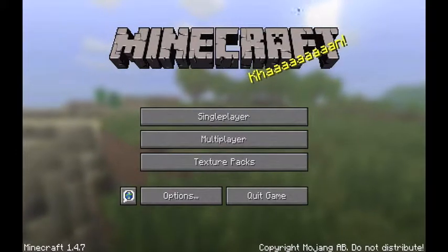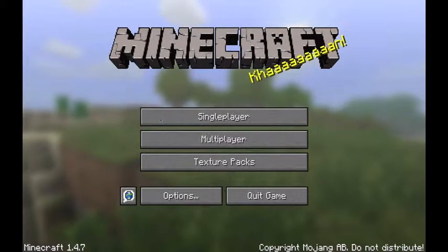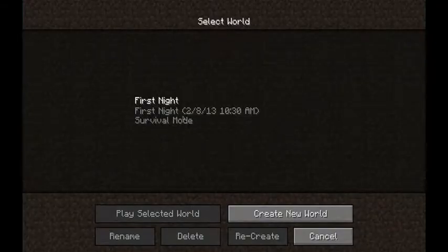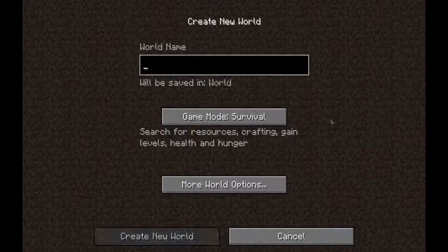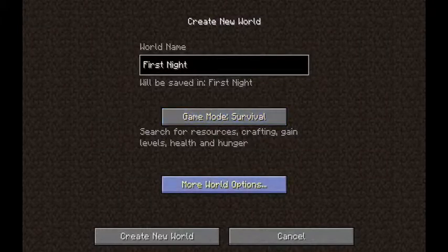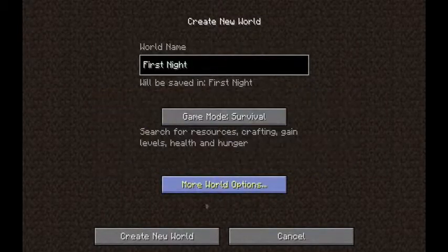I'm Clapping Nick here and I'm going to show you how to survive your first night in Minecraft. What you want to do is go to single player, then delete any existing world and create a new world. You can rename it, like 'first night', set the game mode to survival, leave everything else as is, click done, and then create new world.